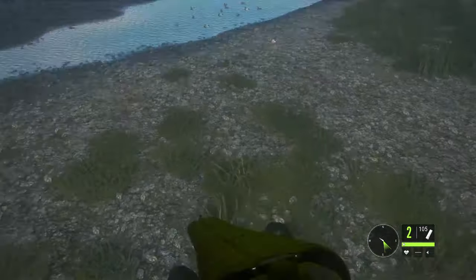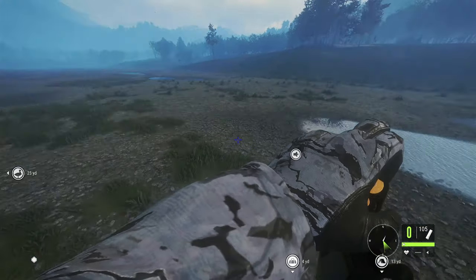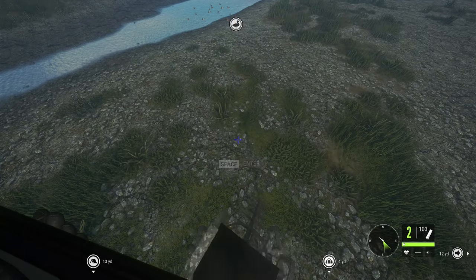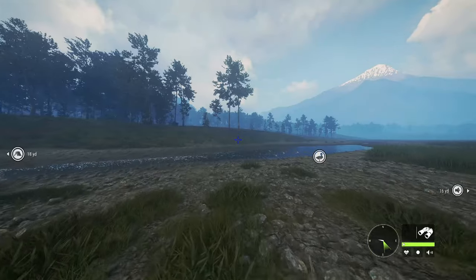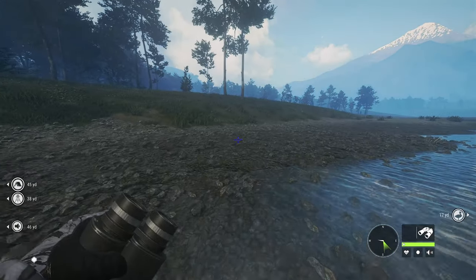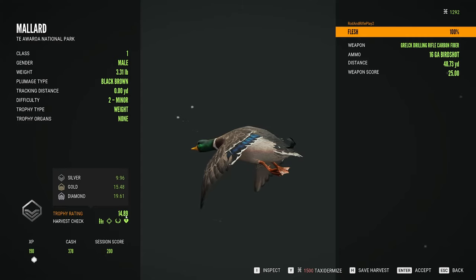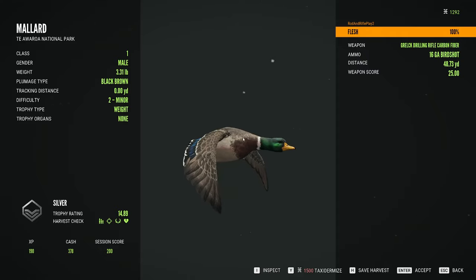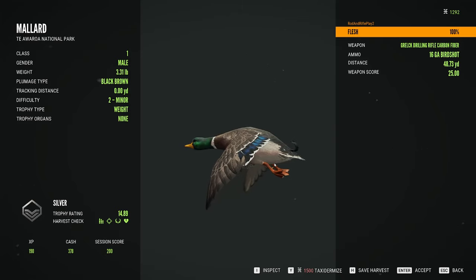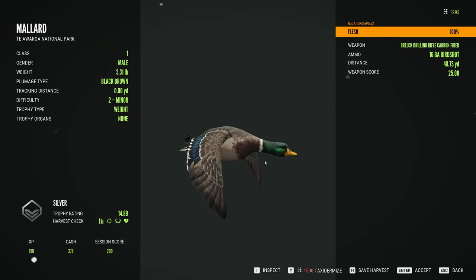Some ducks are coming in, so we're gonna take them. I'll reload real quick. Let's go ahead and go get those. One's over there, and then once we get this one I'll cut back to the other one. Nice silver at 14.89 — he is a level two. He gave us 190 XP and 378 cash. That ain't bad.